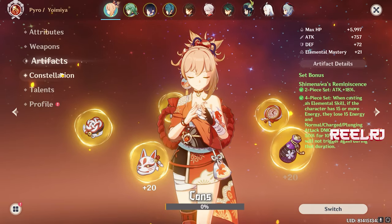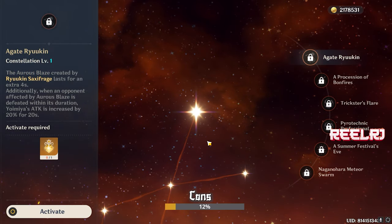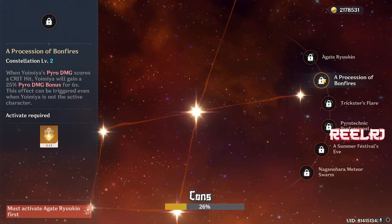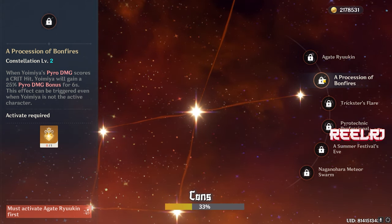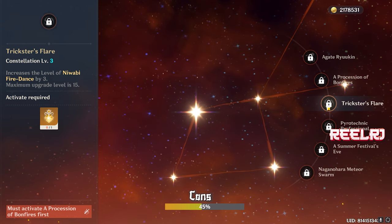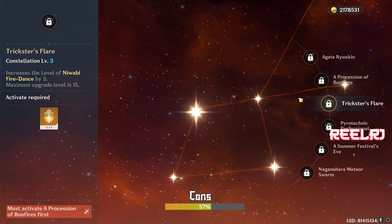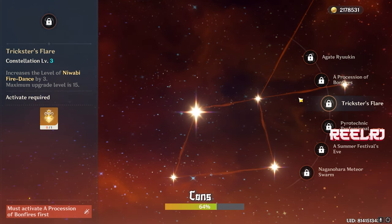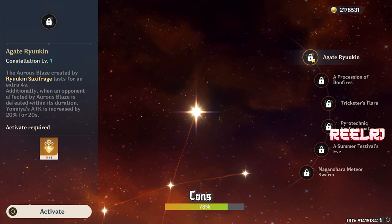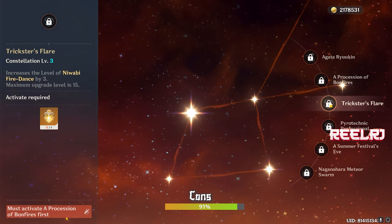For constellations, C1 is not that great. C2 is very good — when Yoimiya scores a pyro hit you gain 25% pyro damage bonus, which is insane. C3 gives three more levels to your elemental skill, which is also insane because Yoimiya deals all her damage through elemental skill. If you want to invest in constellations, go for C2 or C3. Gaining 20% attack from C1 is not as great as 25% pyro damage bonus and three levels of elemental skill from C2 and C3.